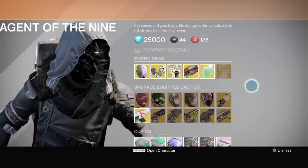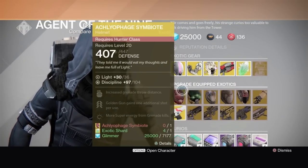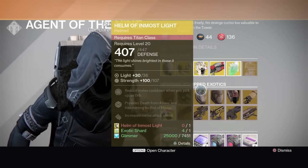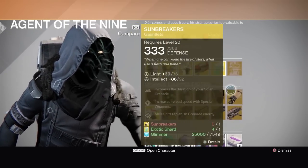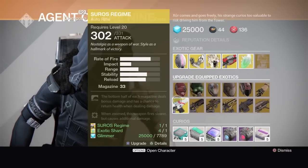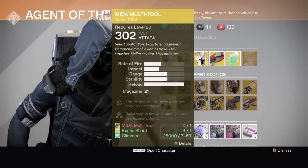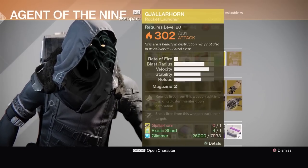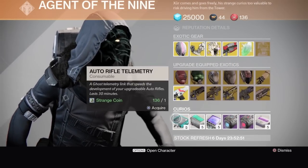For upgrades he's got: Crest of Alpha Lupi, Symbiote, Mask of the Third Man, Helm of Inmost Light — that looks like Insurmountable Skullfort — Light Beyond Nemesis, Sunbreakers. I can name them all without going over it; I've played this game way too much. Suros Regime, Bad Juju, Mida Multi-Tool, Plan C, Thunderlord, and Gjallarhorn.